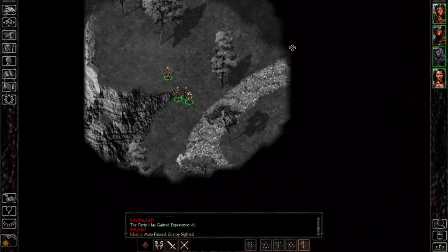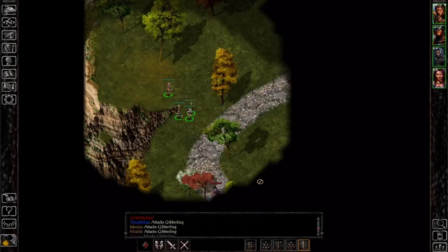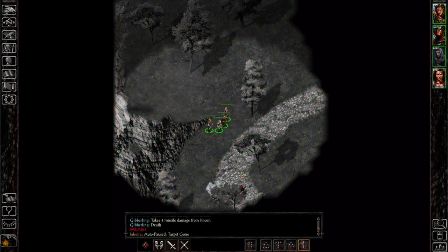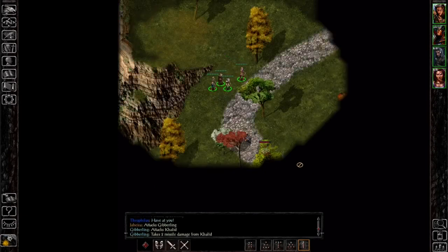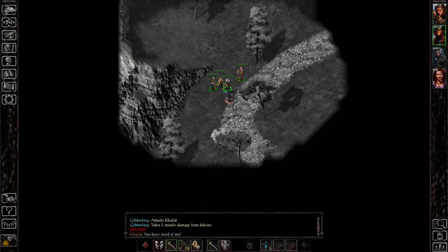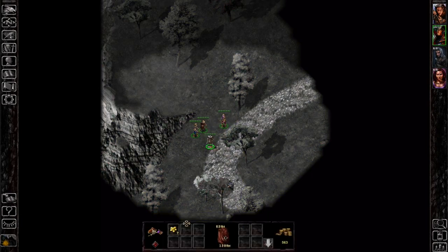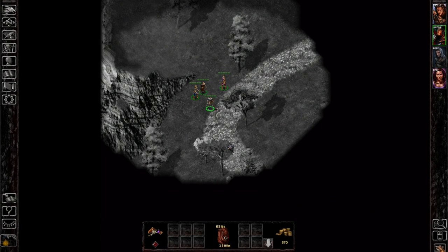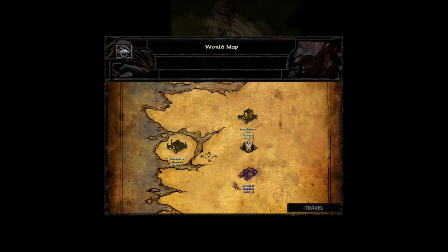Enemy sighted — where is there an enemy sighted? We're exposing them one at a time because we're using this approach. We'll cue a quick save and travel to the town of Baragast.